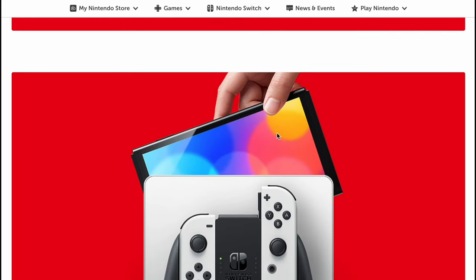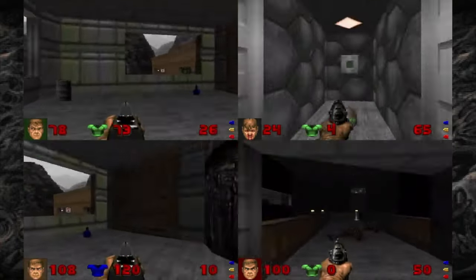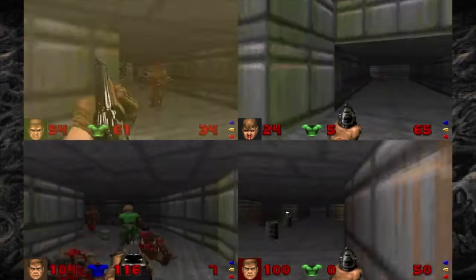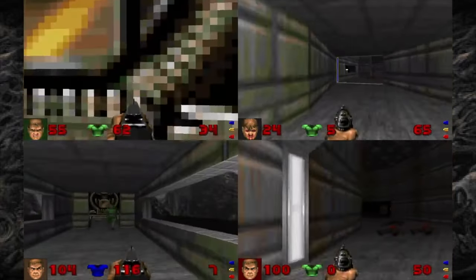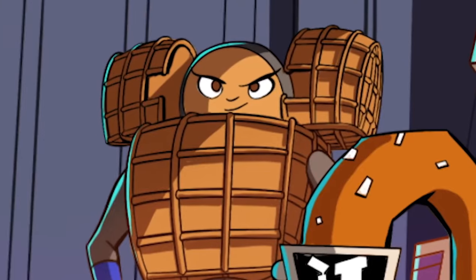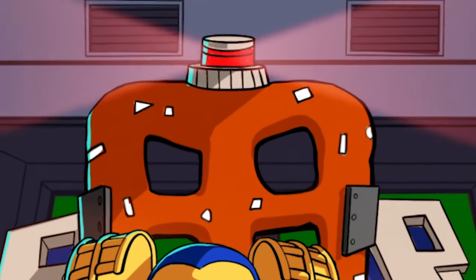Now let's talk about some Nintendo Switch games. For $1.99, we have Doom 93 — the original Doom game, but you can play it in four-player split-screen co-op. This is a great way to experience the game. Then we have four games that are all $4.99 each.